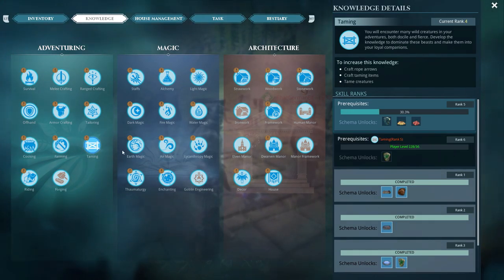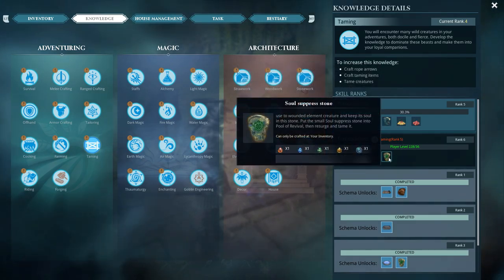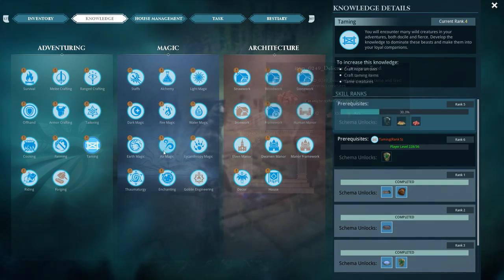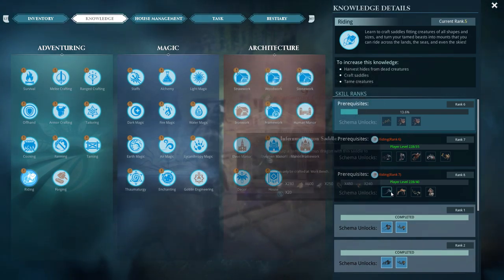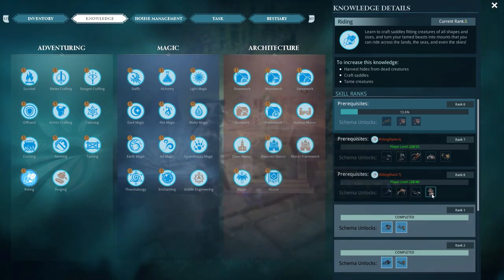Under Taming there are two new feeds: the Delicate Herbivore and Delicate Carnivore feed. Under Riding we now have a couple of new armored saddles: the Vicious Hyena Saddle at rank seven, the Albino Deer Saddle at rank seven, and at the top tier rank eight there is the Savage Cyclops Saddle.